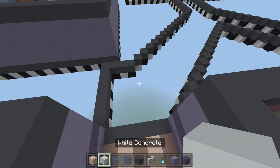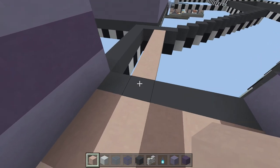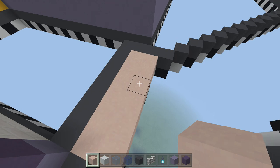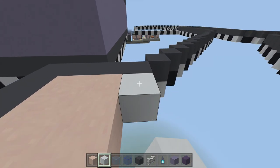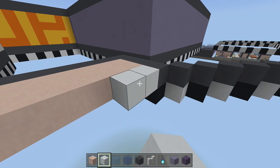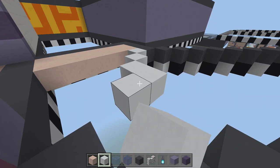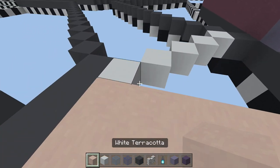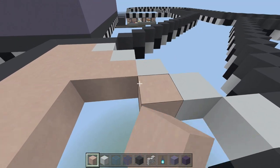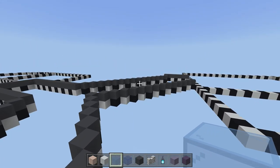To start the flooring, take out white terracotta and white concrete. Fill from the second line all the way down with white terracotta, then take out your white concrete and go down on an angle all the way to the end. Fill in the remaining area with white terracotta. Then take out light blue stained glass and fill in this entire area.